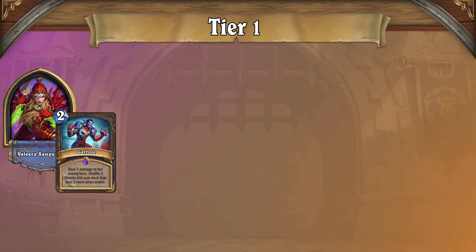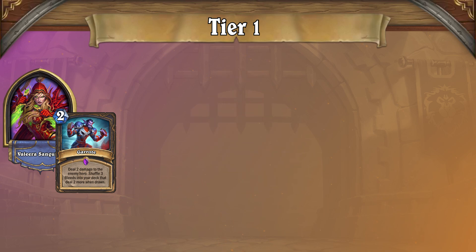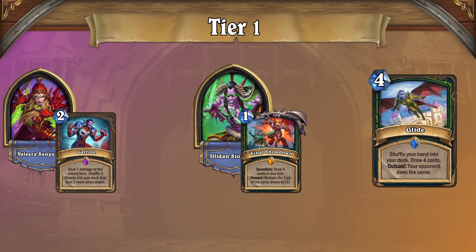Miracle Rogue has a great matchup spread against the meta, with its best matchup being against slower and greedier decks such as Libram Paladin. You'll have all of the time in the world to combo in these games, allowing you to play for your win condition. As for bad matchups, this Rogue archetype tends to struggle against OTK Demon Hunter, due to how punishing Glide can be for you, alongside how fast they'll kill you at times.